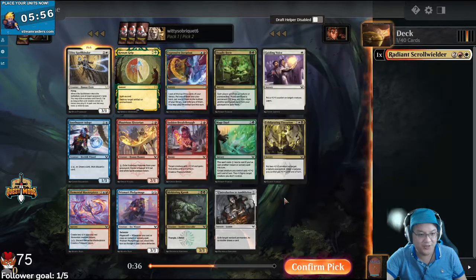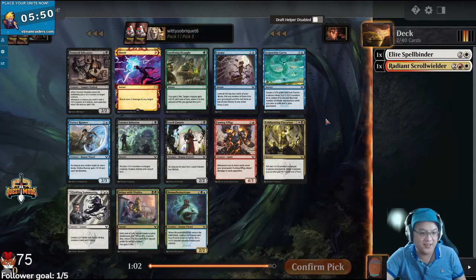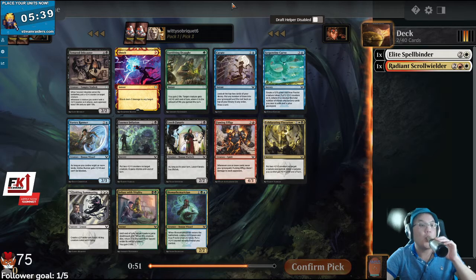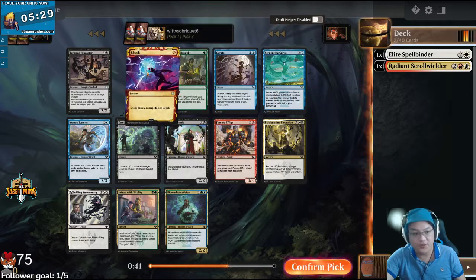Not missing anything, am I? No. Shock's great. I could take an Inkling Summons, but I think Shock's really good in this format. I think Shock is the best card in the pack — kills like 90% of the format.